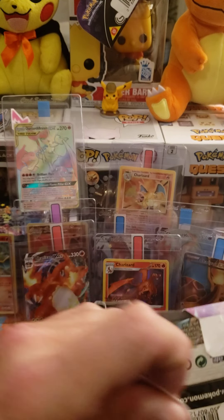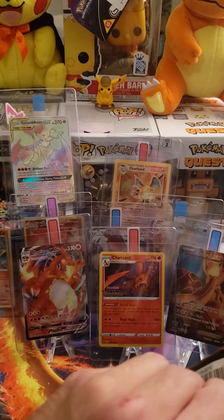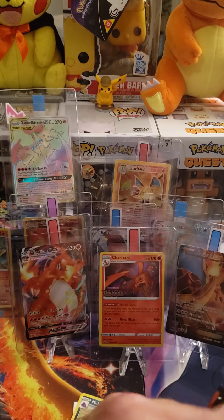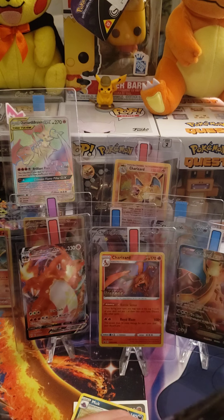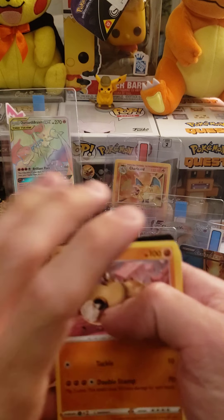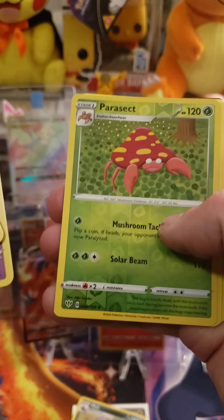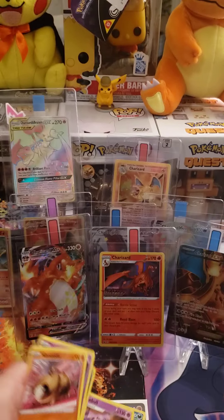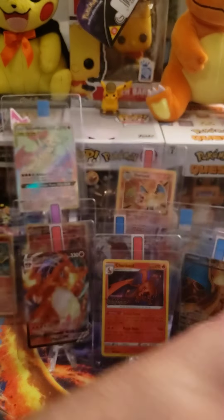Next pack — we got the Charizard VMAX artwork. I actually pulled the Charizard VMAX from the Grim Snarl packs in the beginning, and that's why I was so hyped on them. Reverse Parasect Uncommon and a Gramble. There is the code card.